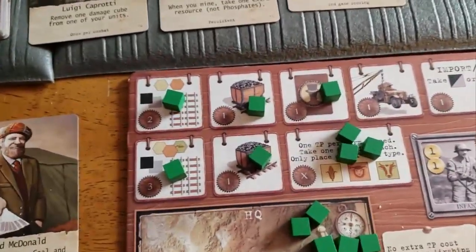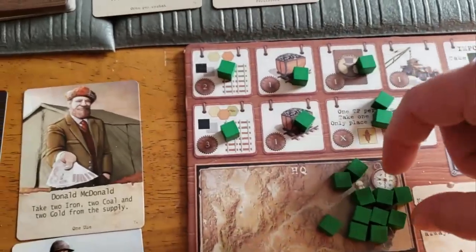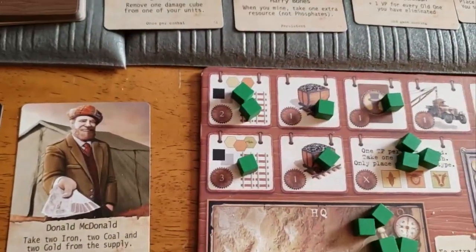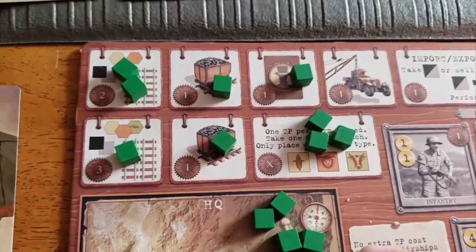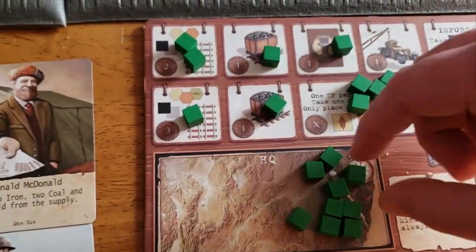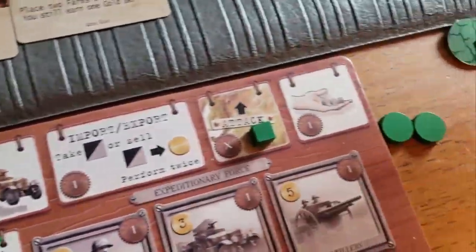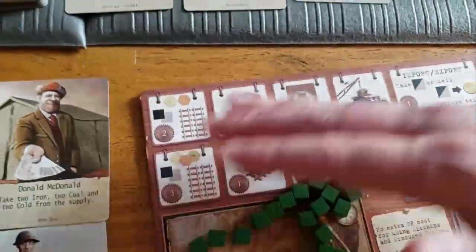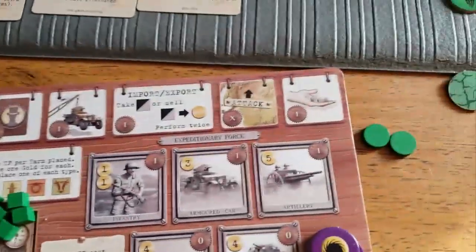The way these cubes work is if there's a cube there already, you can still take that action, but you get to pay one gold for each cube that's there. If I wanted to build farms again, I'd have to pay three gold to do that — a really expensive action. That's why you want to take this action up here of removing the cubes. You'd remove them all back if you wanted to do that and start fresh, but that takes time.